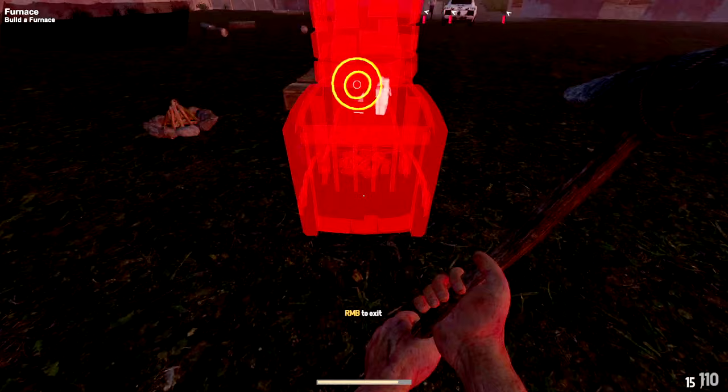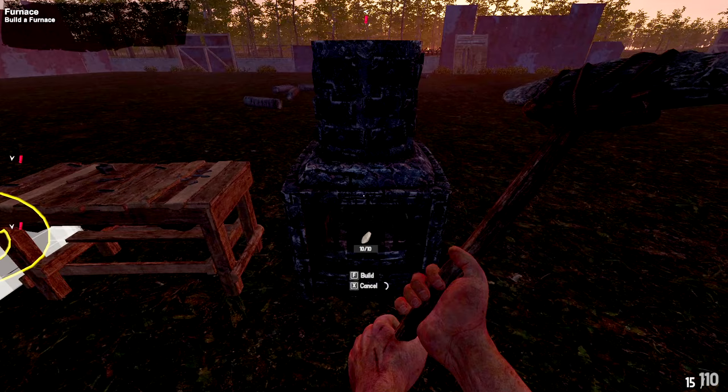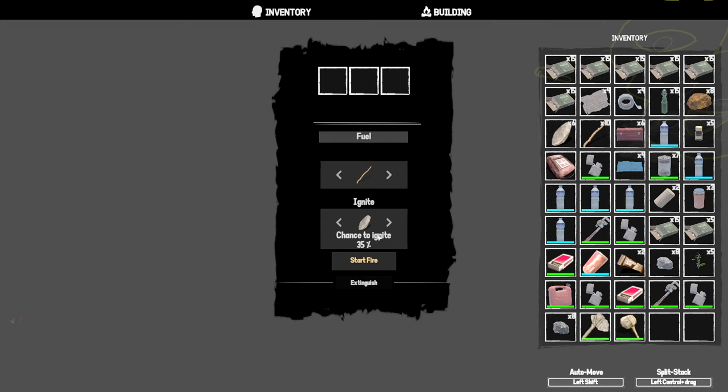Building the furnace. Trying to start the campfire — need fuel. Using the lighter. Adding fuel — there we go. It's super dark now. Found aluminum ore. Using left-control to split the stack so the smaller batch smelts faster — if I'm correct this one should go down faster because there's less inside it.